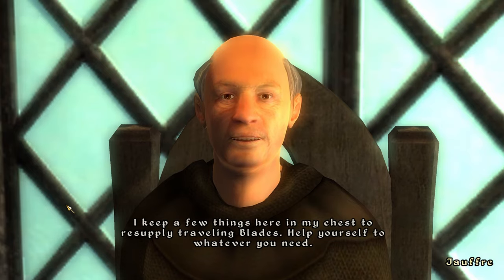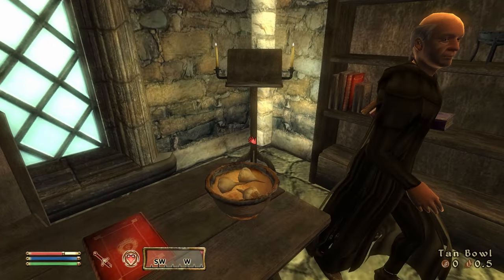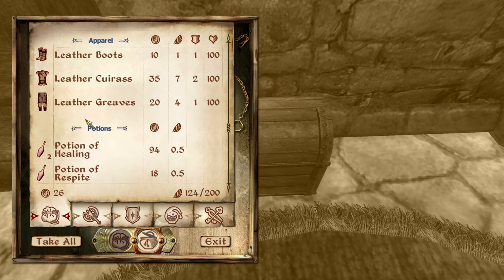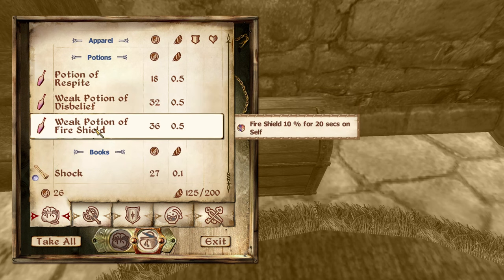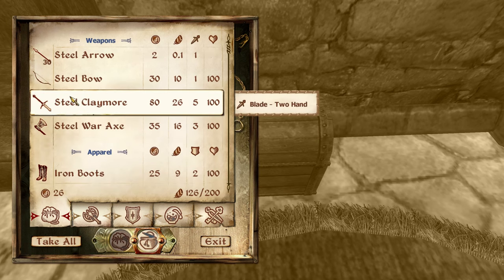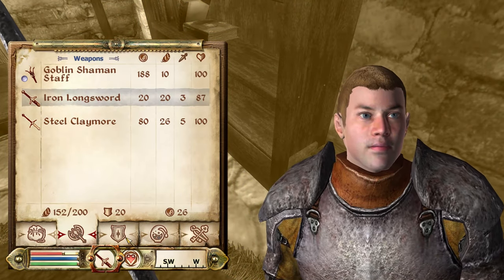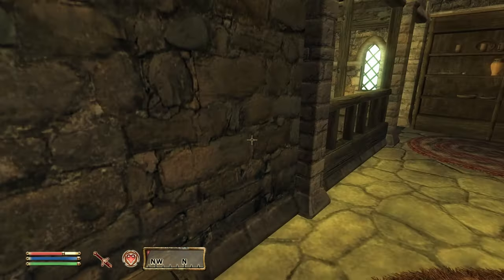Jaufree offers assistance: he keeps a chest of supplies to resupply traveling Blades — help yourself to whatever you need. Inside: garlic, steel arrows, a steel bow, a nice steel claymore, and a full set of gear, plus healing potions, a potion of sorcery, fire shield, and 15% resist magic. We take the healing potions and the steel claymore and leave the bow. That claymore looks nice — equipped!